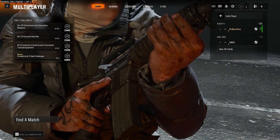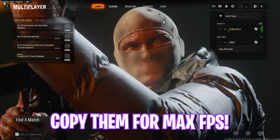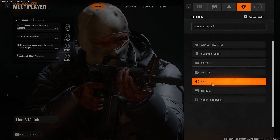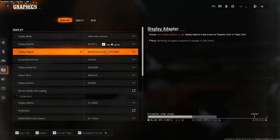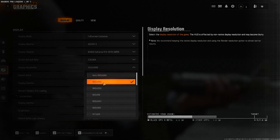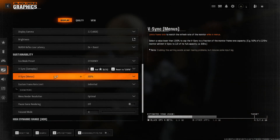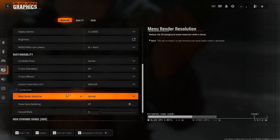Now let's head into the game for the best in-game settings. Once you open the game, let Shaders Preloading load to 100% — this optimizes game textures and loads all shaders for a smoother experience. Click the Settings gear, scroll down to Graphics. Set Display Mode to Fullscreen Exclusive, Display Adapter to your native GPU, Refresh Rate to the highest available, and Display Resolution to your native monitor resolution. Set Nvidia Reflex Low Latency to On Plus Boost, Eco Mode Consumption to Efficiency, disable VSync and VSync Menu, set Custom Frame Rate Limit to Unlimited, set Menu Render Resolution to Optimal, and turn off Pause Game Rendering and HDR.